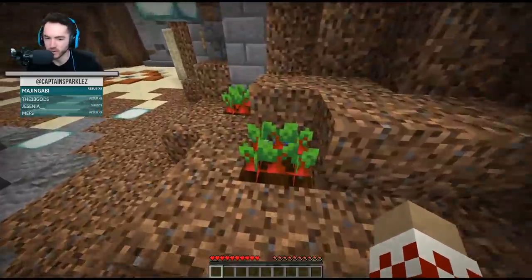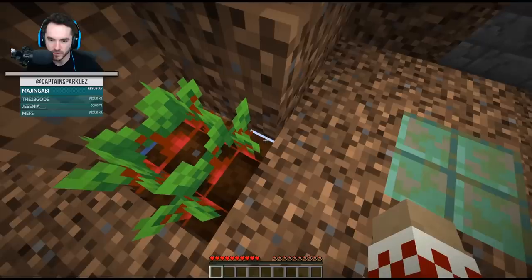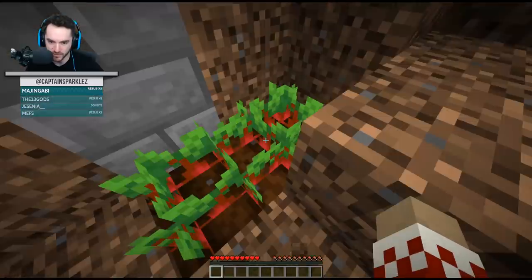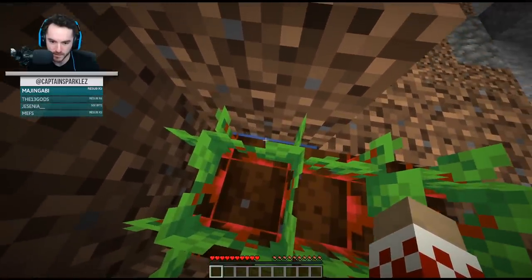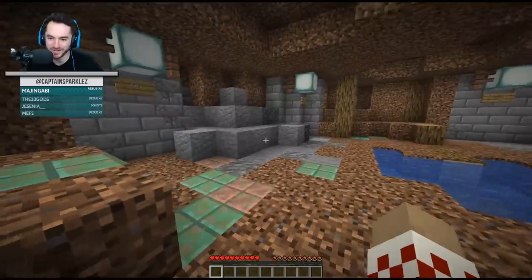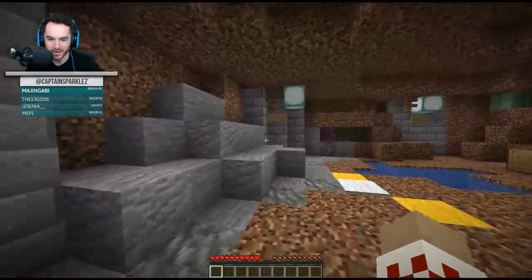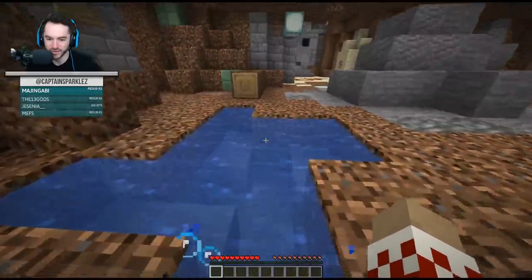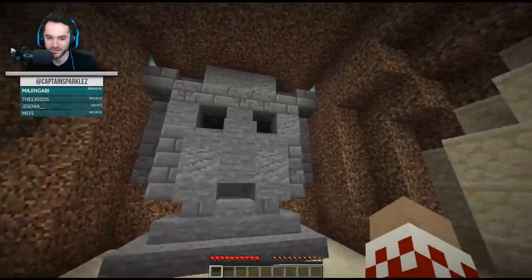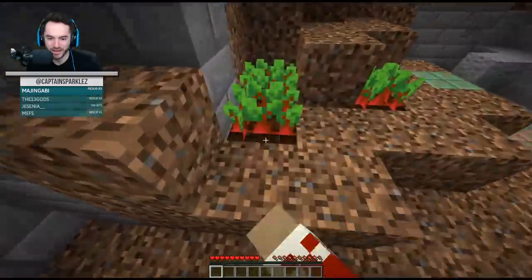I'm so used to right-clicking in Vault Hunters. Oh wait, is that something? There's something I can look at down there - is there a secret hidden button? There's something there. Is there a chest? No, that's just water. There's no button dude. We're starting this and a minute into it I already have no idea what I'm supposed to do. How do I get the freaking beetroots? I can't break them.